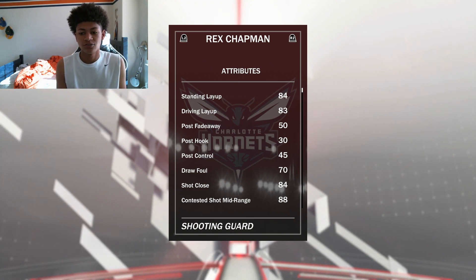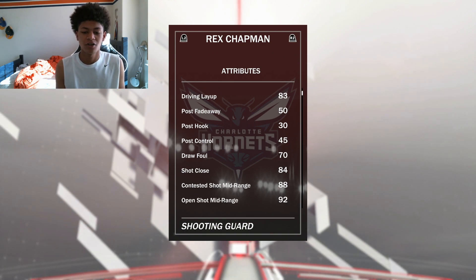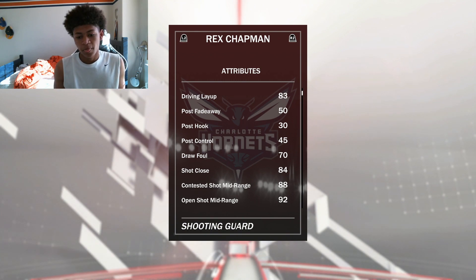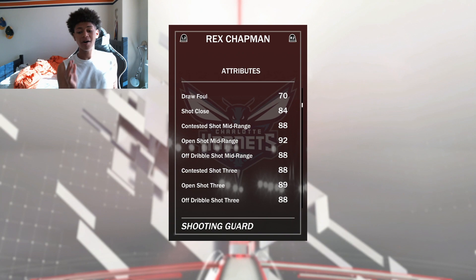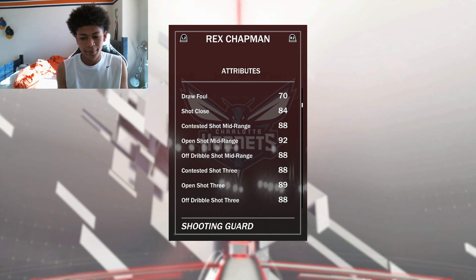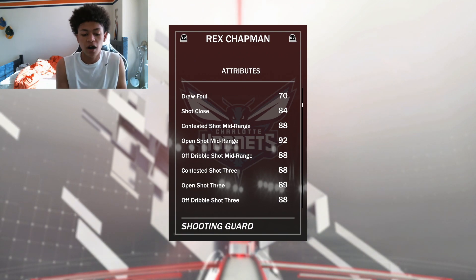Look at that driving layup, standing layup is great. Post fadeaway is probably his worst stat — nobody really goes to the post except Kobe or Jordan or LeBron. His drop foul is good, his mid-range is insane. Look at that three-point ball: 89 three-point ball, 88 off-dribble shot three, 88 contested shot three. Mid-range open shot is above 90, at a 92. Shot close at 84. Offensively he is a monster.